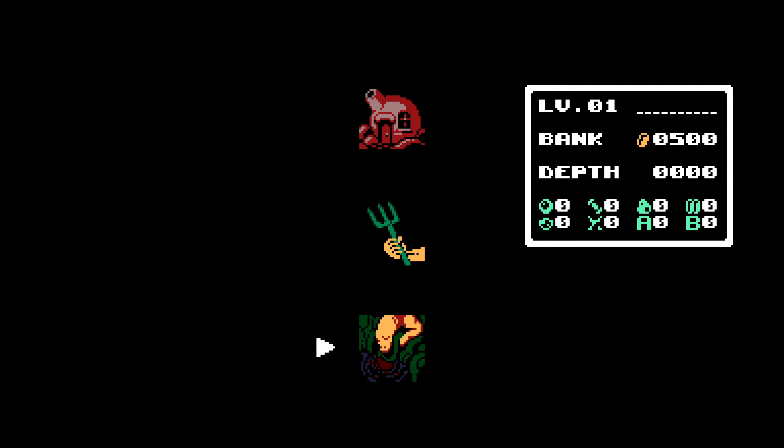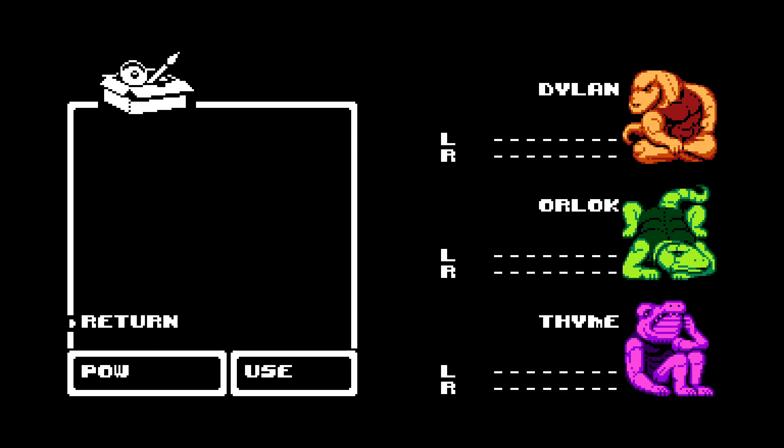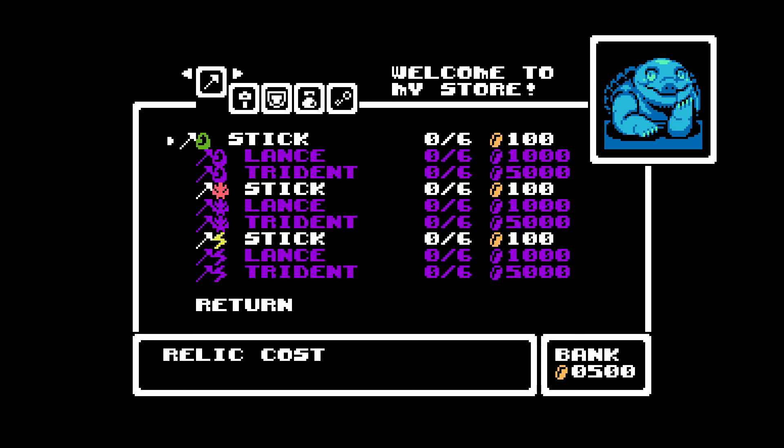Divers - am I choosing like a class right now? What's happening? Trident - no, okay, this one's the shop. Easy peasy. We do have 500 coins initially.